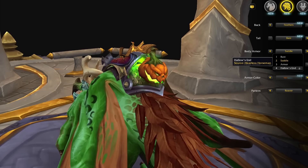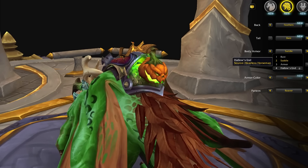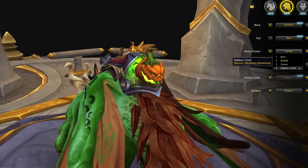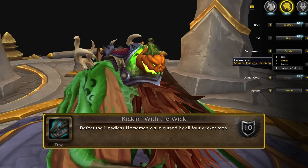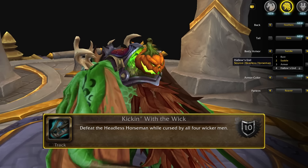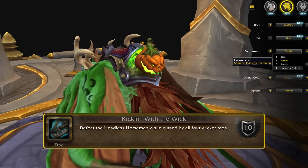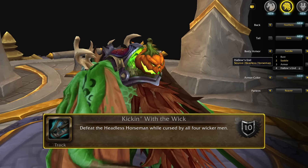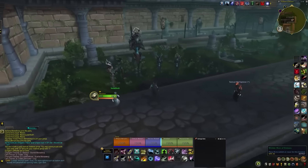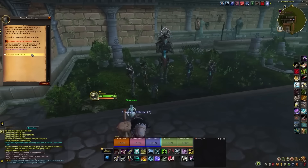As for new stuff you get from the encounter, there's a chance at veteran level gear and a dragonriding appearance for the Velocidrake dragonriding mount. Completing the encounter with all four enhanced abilities active counts towards a hard mode achievement called Kicking it with the Wick. I'm not sure if it gets you anything else, like an increased drop chance of the original mount or the dragonriding appearance, but give it a try for the fun and glory of it all. It doesn't seem like you can only try for that achievement once per day either — just keep going until you get it.